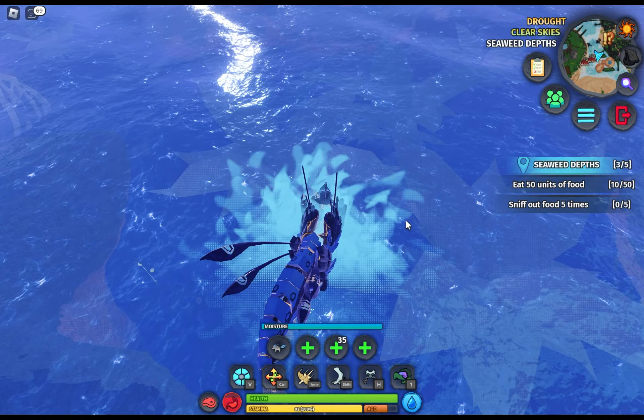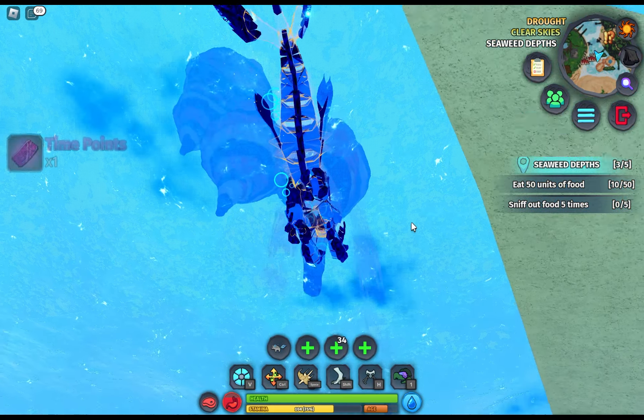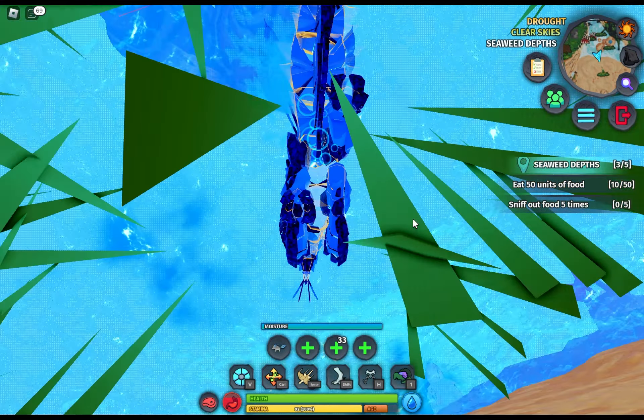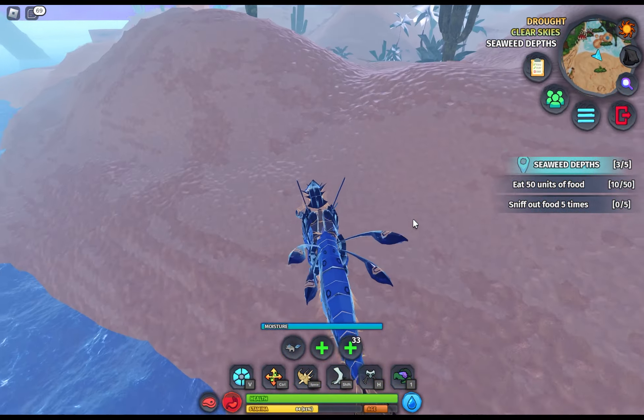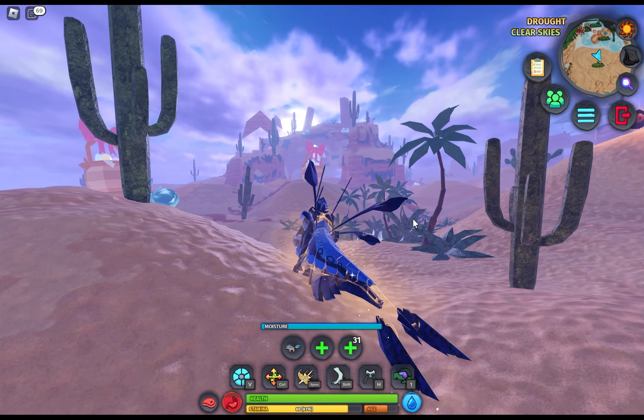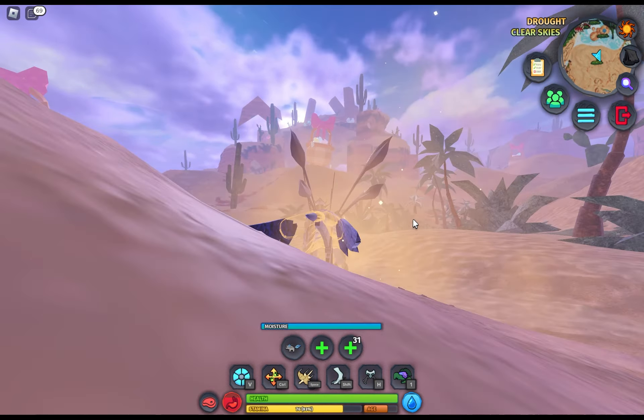This creature isn't just about brute strength. It boasts a variety of abilities: the 1.4 ambush for those sneak attacks, and dart with a power of 4 and stamina cost of 20. It's a versatile warrior — prepare for any scenario.